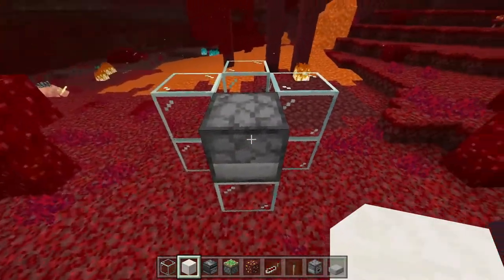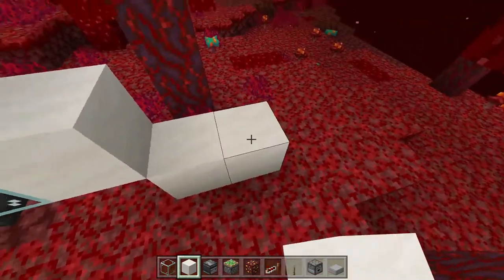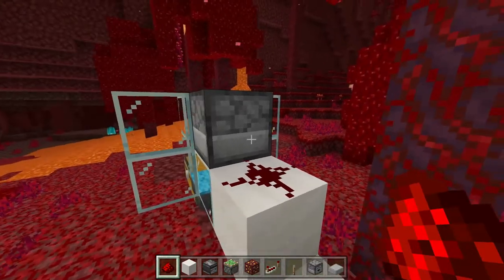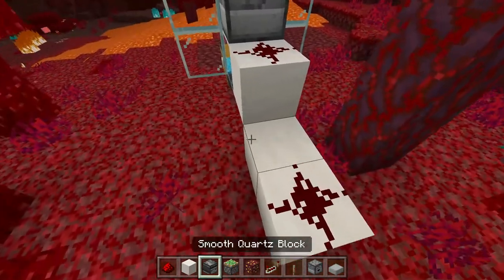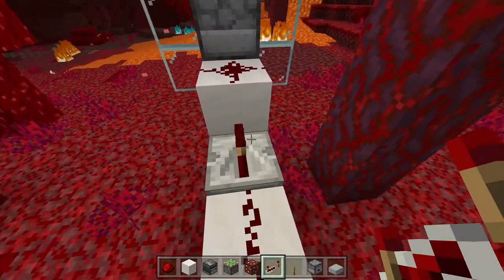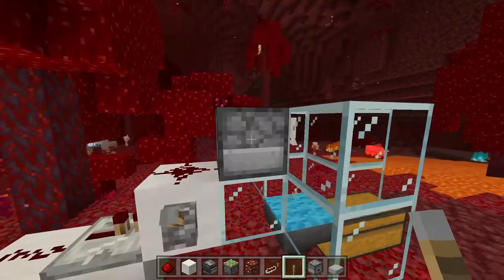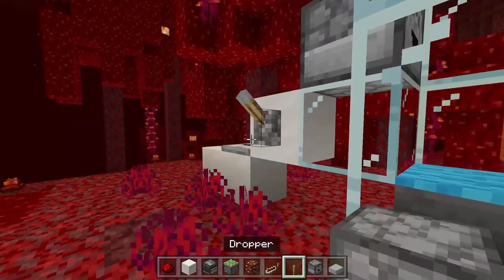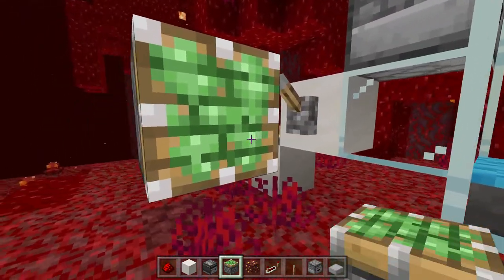Coming around this dropper, place a block right here and two blocks right there. Get the redstone and place one right behind the dropper and one on this last block over here. Going into this other block where the dropper is, place a redstone repeater. Then place a lever right here where this redstone piece is going into the dropper.